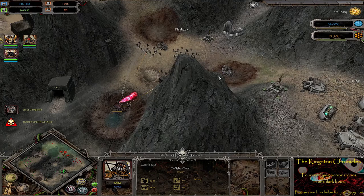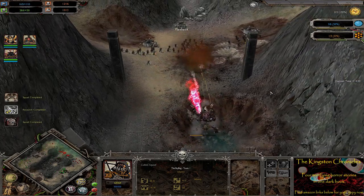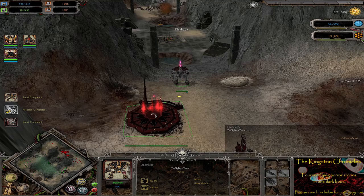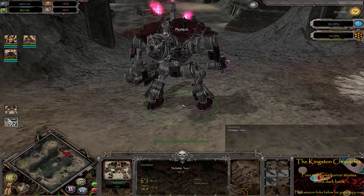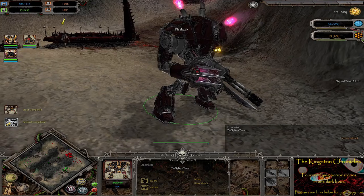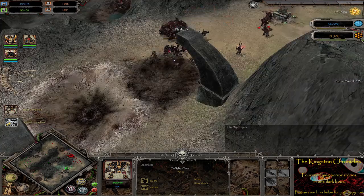These blooming spires make casting really difficult — very hard to see the actual battle going on. There we go — we now have a Decimator on the field. It's like a mini knight, I suppose. Look at that beautiful model — very tasty looking unit going on over there.